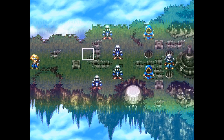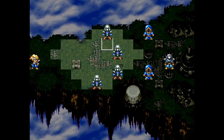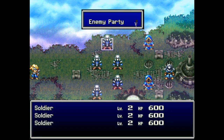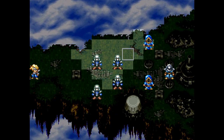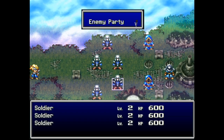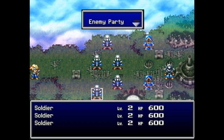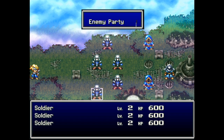Let's take a look at what we're dealing with here first. Up front, we've got five groups of three soldiers to deal with. Since all of these guys are Rank D enemies, most of the items we're going to be getting from them are just elemental grass that we can feed our dragons, like before.